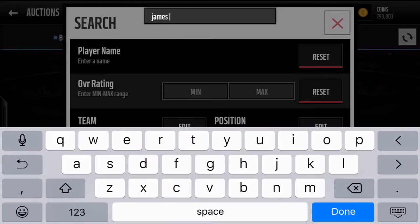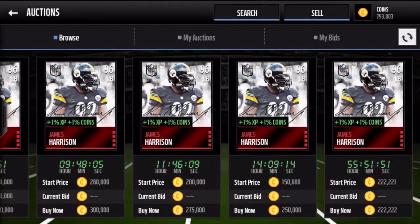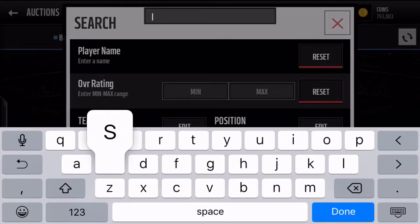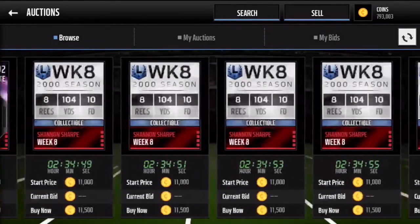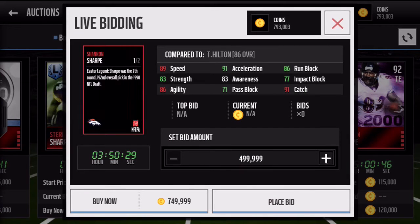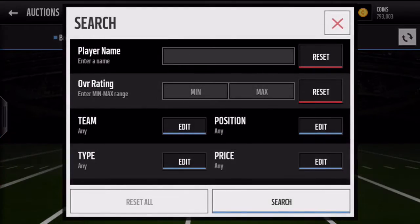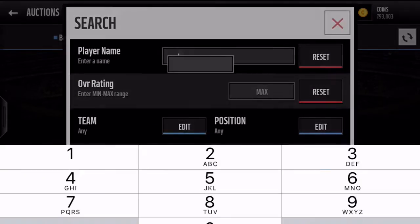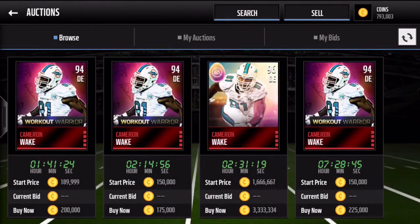There's also a James Harrison and a Shannon Sharp — there's one up right there, you can see the easter legend label on it. There's also a Night Train Lane and a Cameron Wake. Some pretty nice cards overall, though I wish they had that easter basket bundle from last year — that would have been great.